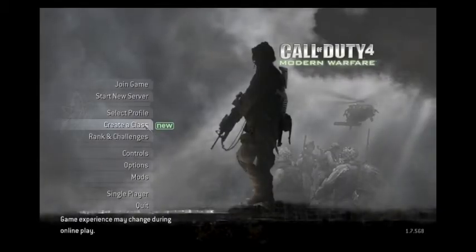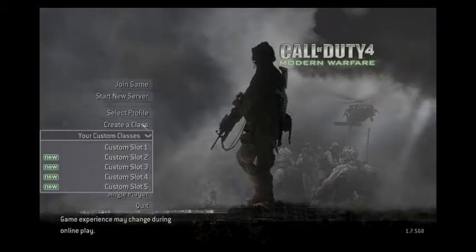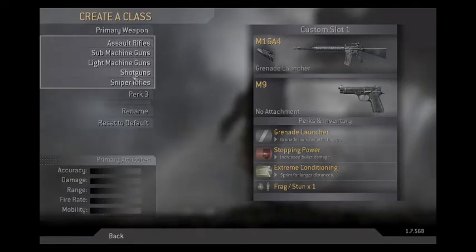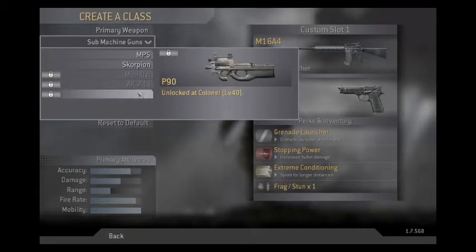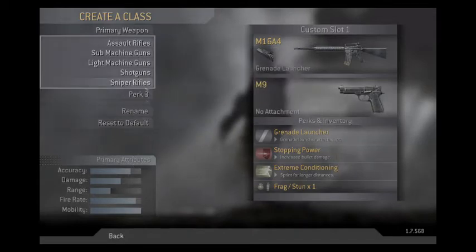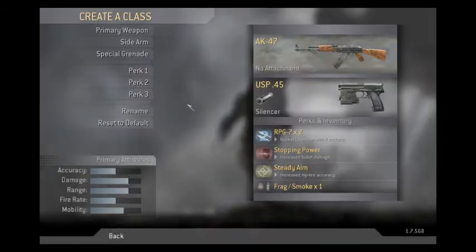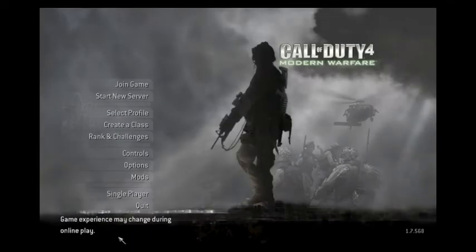Now that you have reached Level 4, or Lance Corporal, you can create a class. On your main screen, the option will now be lit up and you can select it. Then select the kit to modify — you can create up to 5. On the right is how the pack is currently set up, and you can change these attributes by checking the categories to the left. Weapons grayed out are not unlocked yet, but they typically say at what level you can get them. Selecting your weapon is just as important as your perks. You can have 3 perks on at once, or 2 if your weapon has an attachment. You unlock more as you level. You can rename your pack by clicking Rename, and go on to create more custom packs by repeating this process.